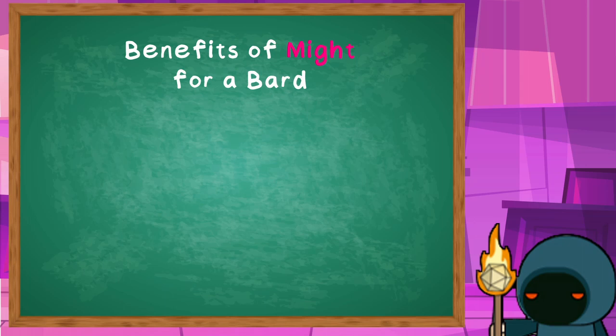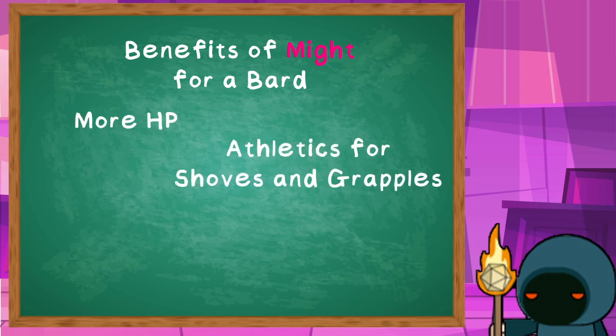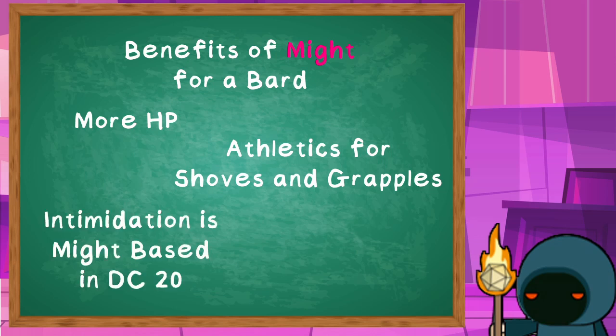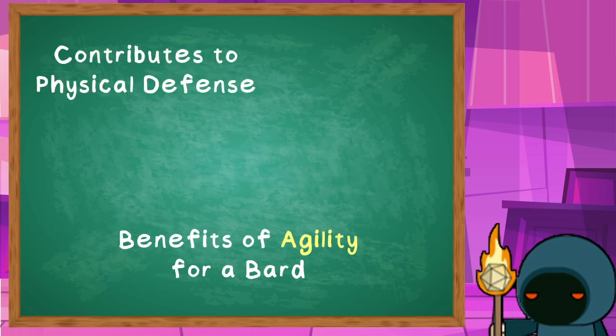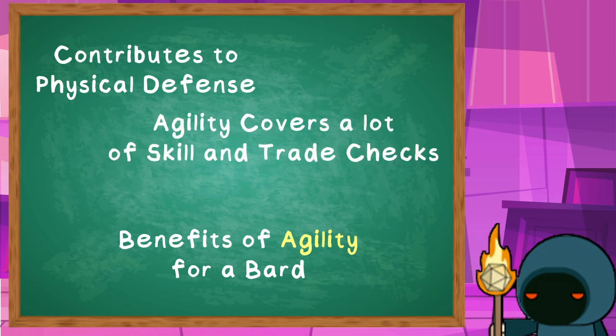Mighty Bards have more hit points than their counterparts, expand their options for grappling and shoving, and can further cement their position as a supporter if they end up on the front lines. It might be the road to take if you want your Bard to be the kind that starts tavern brawls and gets up in everyone's business. Agility is a good pick for any class with light armour, which is more than likely going to be the case for your Bard. The increase to their physical defence makes them harder to hit and also plays into the role of the Bard as physically talented — high agility makes a Bard better at feinting, hiding, and other acts of trickery, which can be very dramatic.